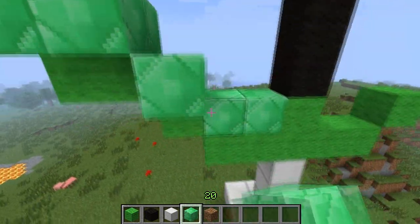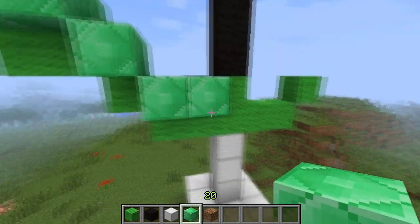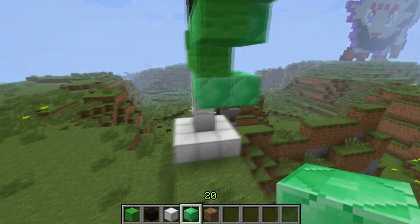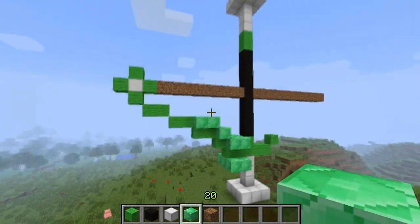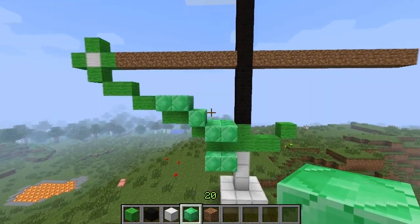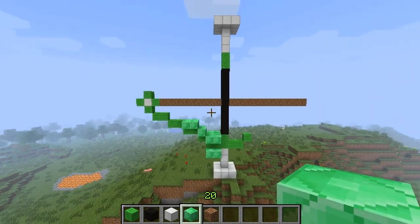The emerald is actually going to jut out by one, because that's what it actually looks like on the real thing. In the actual gyroscope it juts out about three on both sides. So I'm going to surround it in emerald and hopefully the emerald doesn't mess up anything else.